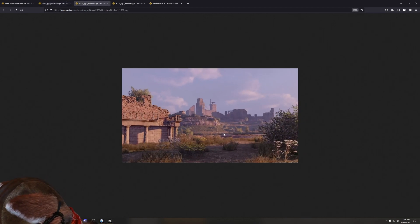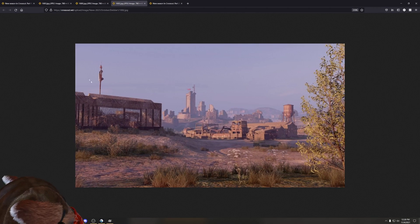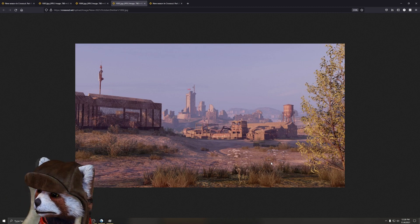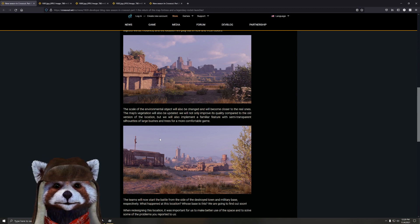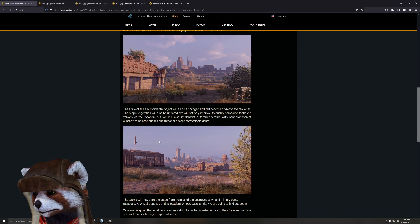I like the inclusion of older styles of architecture within this Fortress map. It gives it a much more industrial, almost military-like vibe, which makes sense for a fortress. The viral object will also be changed to be closer to the real ones. The base station will be updated with improved quality and will implement a familiar feature with semi-transparent silhouettes of large bushes and trees for more comfortable gameplay.